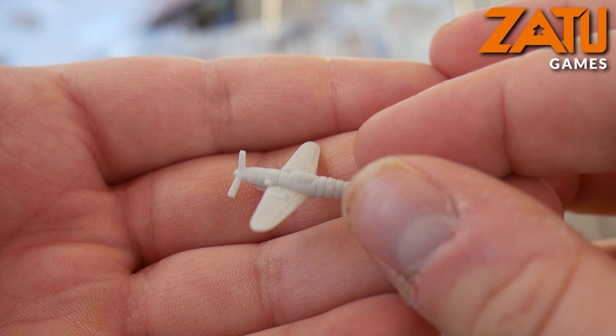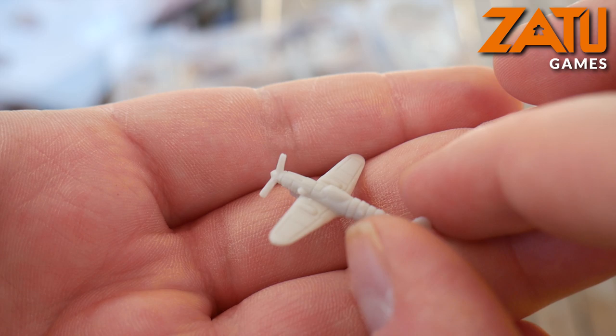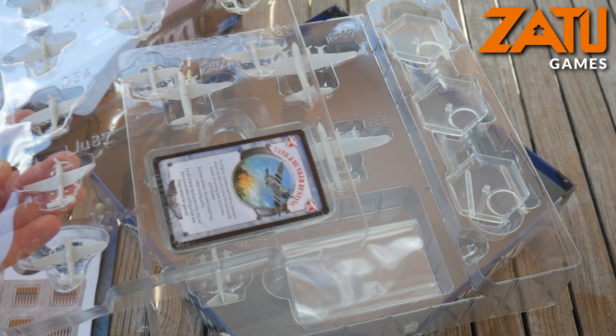They are all modelled correctly. This is the Typhoon. While the planes do look fairly similar — they all have the wings and the propeller — they have those little elements that are different, and they've really matched that in these models. It's really nice to see. The smallest one, by the looks of it, is the F109 — that's tiny, but the detail is still there, so definitely paintable.